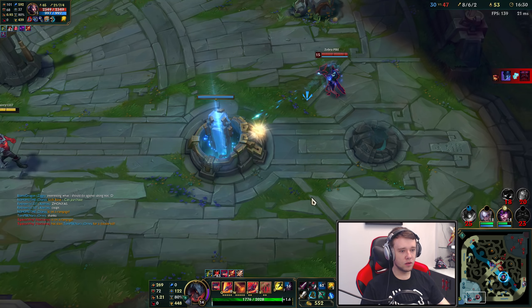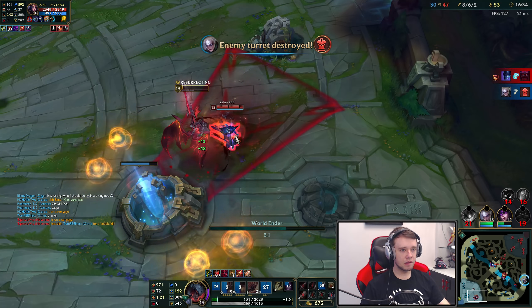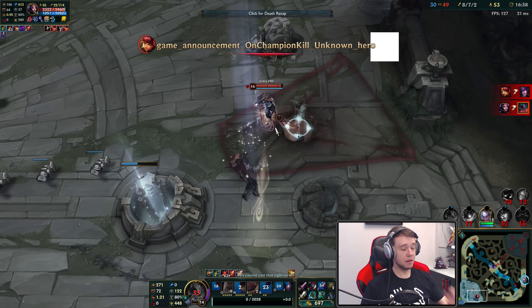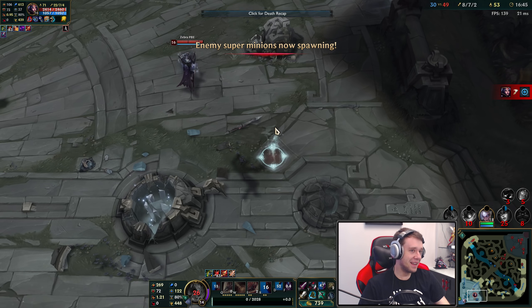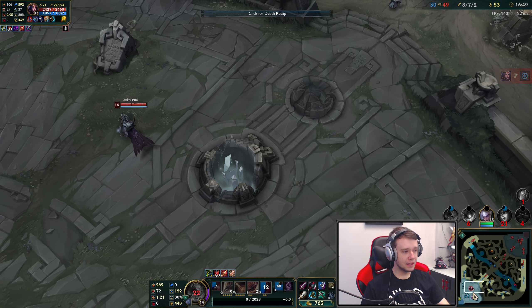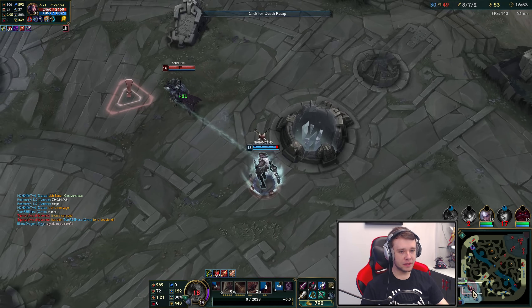That's a LeBlanc TP. Oh good. Oh mama. What's up bro? You want to miss? It appears she wants to miss. Good duel. Very good duel. That was — yeah, you know what? Like, what do I — how do I duel that? It's impossible. There's just literally nothing I can do. Her champion is just better than my champion in 1v1, in a specific scenario.